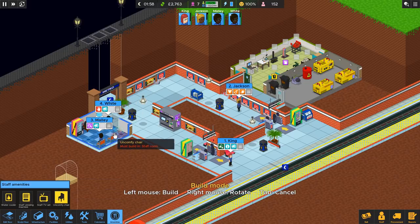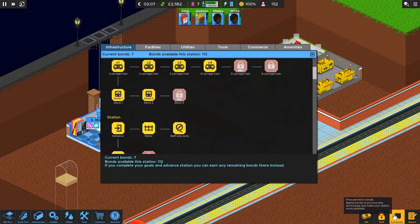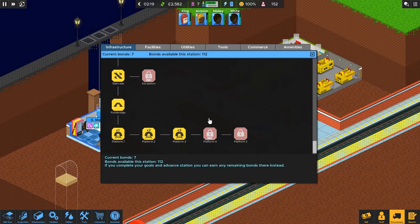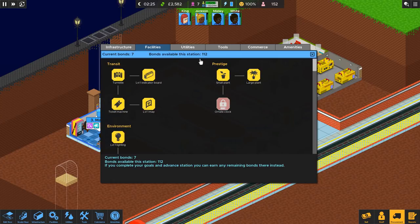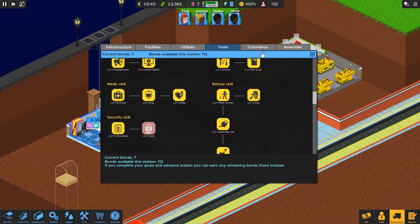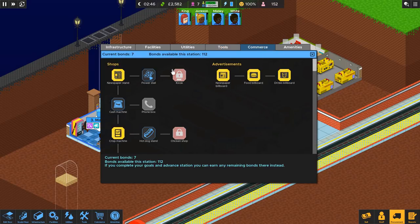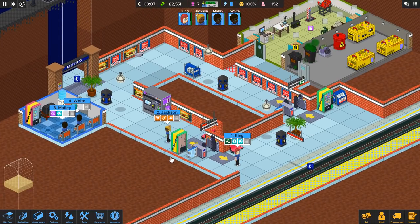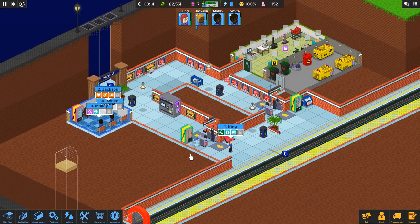Let's give them another chair now that we have money for one. We have seven bonds — what can we purchase? We can't get five carriages until we unlock more. We don't need these, I don't think. We're good on tools. Commerce — we don't have room for any of this stuff. A cash machine would probably be nice, but maybe that'll be for another time. We also have the medicine cabinet. But I think we're off to a really good start. I was kind of worried about how small this was, but I don't think it's bad at all. Thank you so much for watching — if you liked the video, please leave a like. I will see you for the next one. Bye-bye.